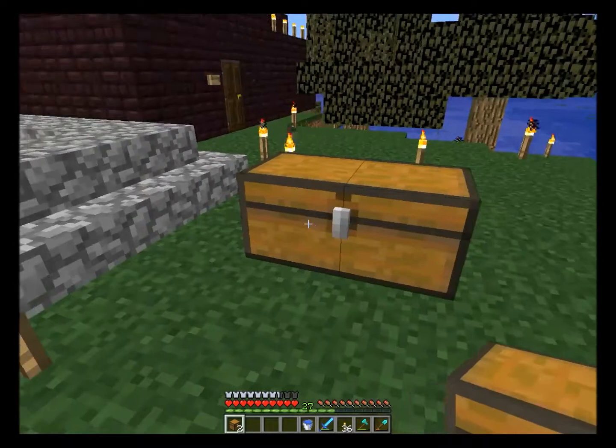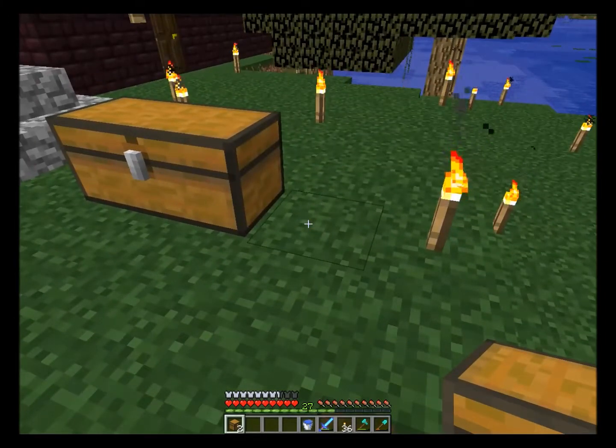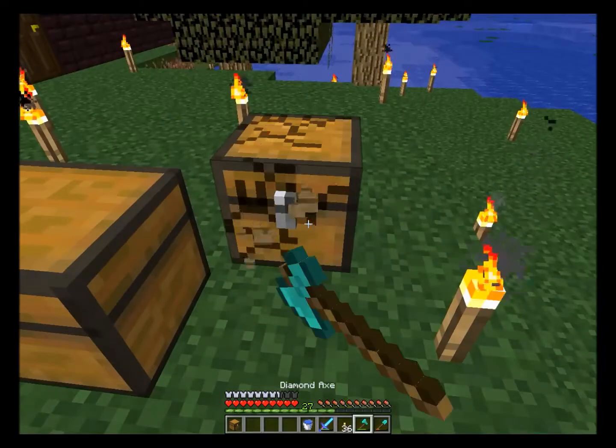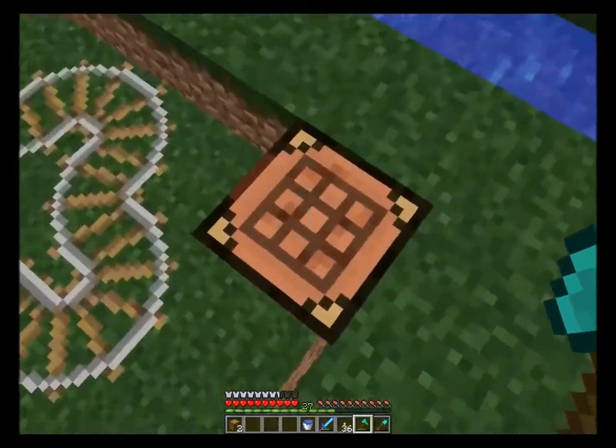You may notice that two chests next to each other connect, but you can't place another one right next to them. It has to be a block away in one direction. So there is a fix to this.